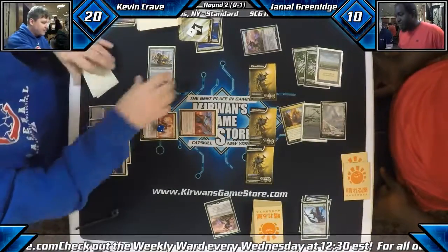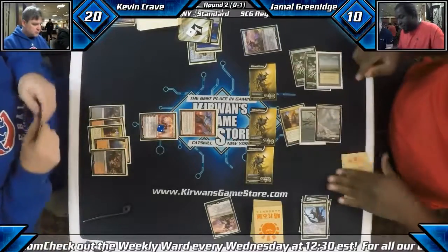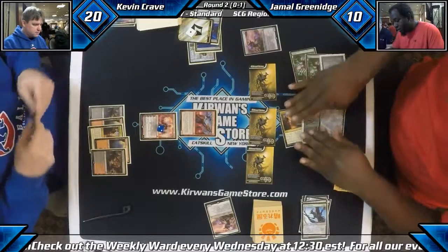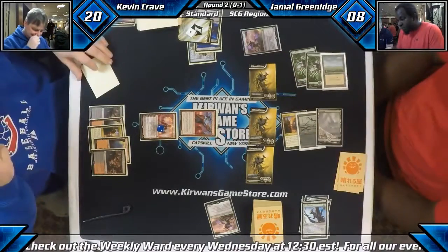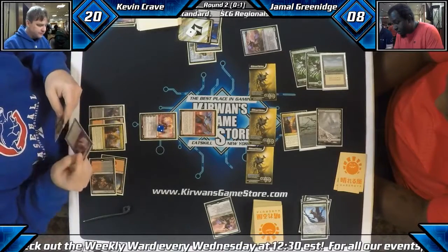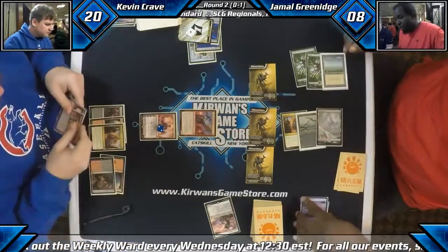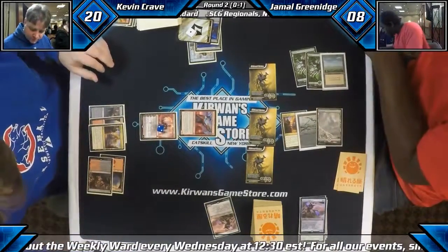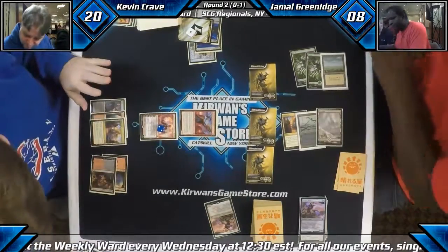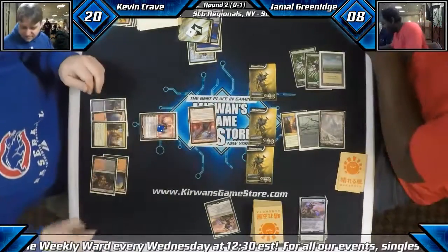That means he has to use the Lightning Axe in his hand to get rid of the Eldrazi Displacer — otherwise that just takes the game. Bowmat Courier coming — Courier's fine. He's not going to cast. He may have burn in hand, but Jamal has life gain in his deck. This is not the kind of deck you want to just hope to mize for eight damage. So he's going to Lightning Axe pitch Temper — very nice play. He does go down to five. Then attacks him down to four, and then two Chandra pluses ends the game. Now his Chandra's dead.